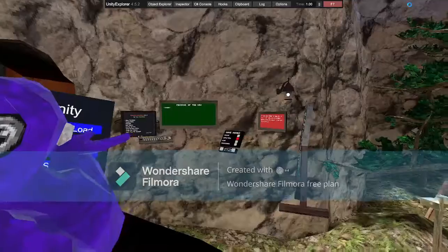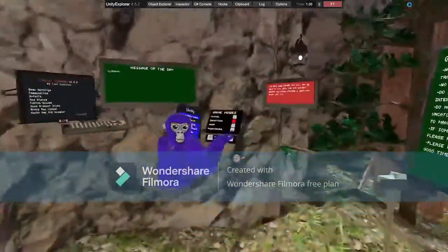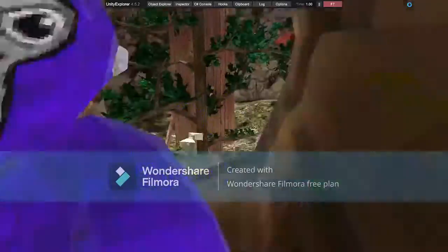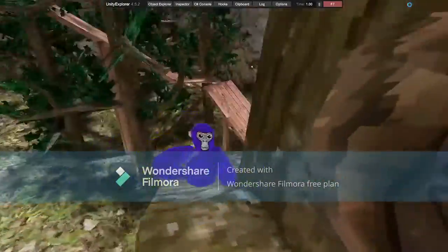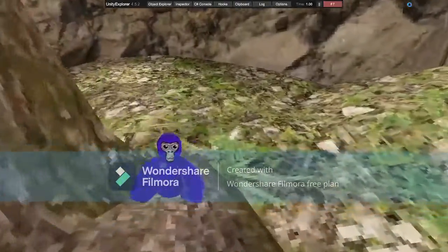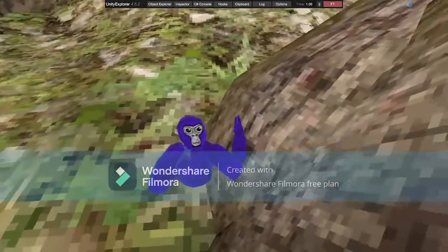Next is Invisible Stomp — it's an invisible stomp. Ground Clip — you fall through the ground. It basically just turns off colliders with the ground.